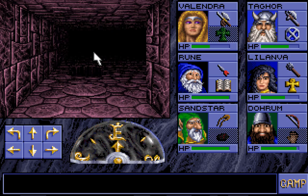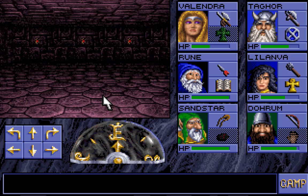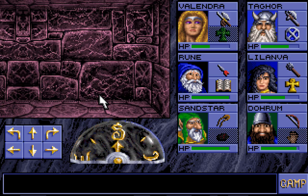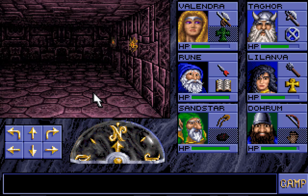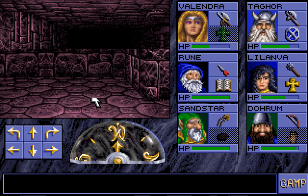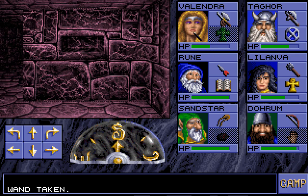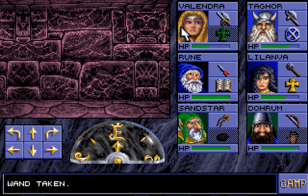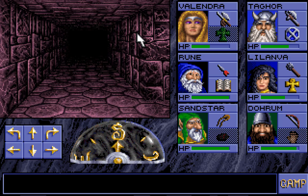That gets rid of the pit. It gets rid of pits, does it? Does the pit come back if you don't step on it? Well, that most certainly solved a problem — wasn't a very complicated problem, but we got past regardless. Here is another one of these, and another wand. I'm not gonna say no to more wands — wands are pretty useful, even if I don't know what these wands are.